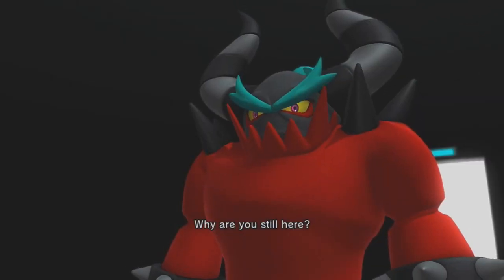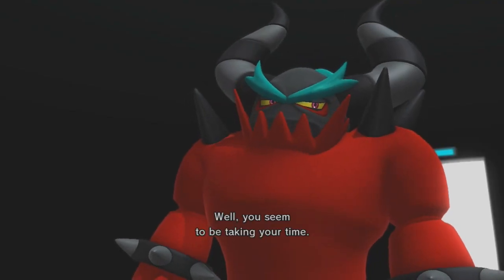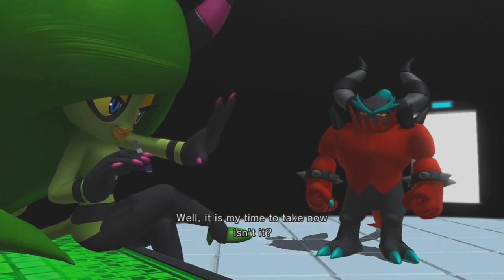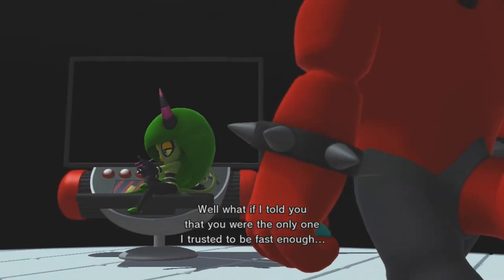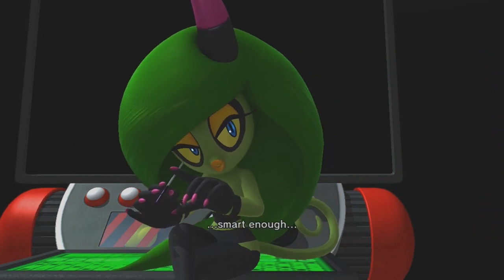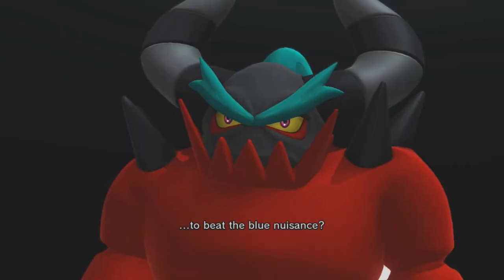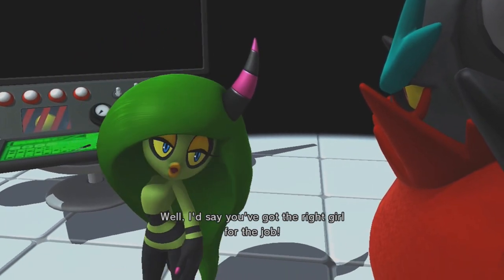In the cutscene, Zavok asks why she's still here, and Zena replies she's just getting ready. He says she seems to be taking her time. She responds that it is her time to take. Then he tells her she's the only one he trusted to be fast enough, smart enough, and pretty enough to beat the Blue Nuisance — and she replies he's got the right girl for the job.